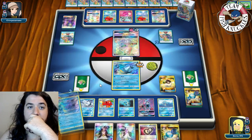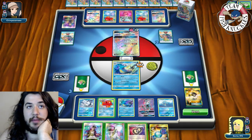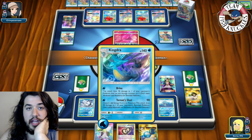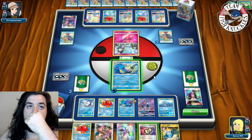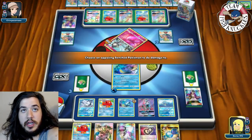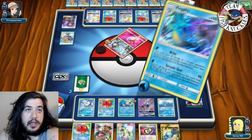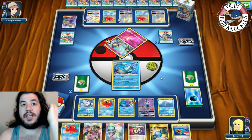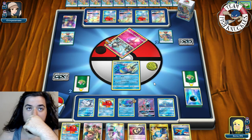We put down the Kingdra and use Guzma to bring up the Ralts, send in Kingdra, and Abyssal Hand. This forces opponent to need another Rare Candy Gardevoir. Tornado Shot for 90, doing 30 to the bench Gardevoir-GX — taking a knockout going down to one or two prizes. Super Rod to put three Water energies back in deck. Opponent has six or seven cards and can't one-shot our Kingdra easily.